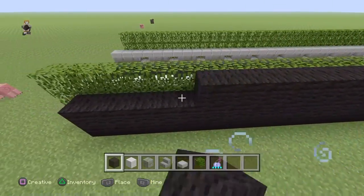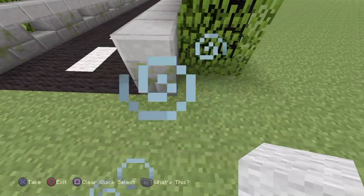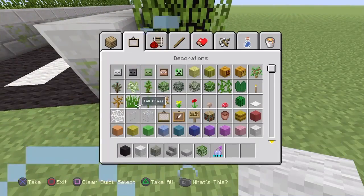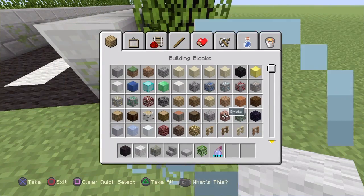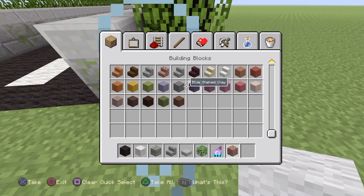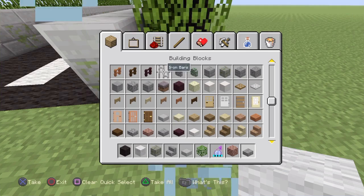Let's place black wall all the way around, just like that. Now what you're going to need is some bricks, and you're going to need this setup right here.